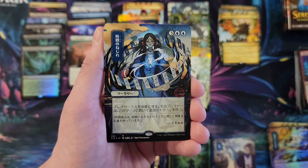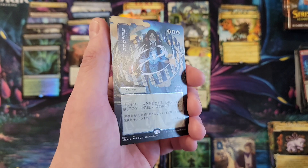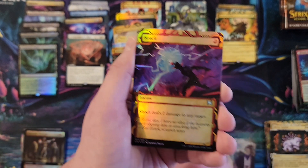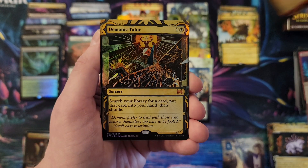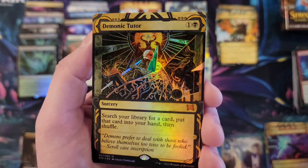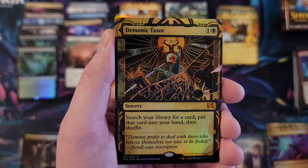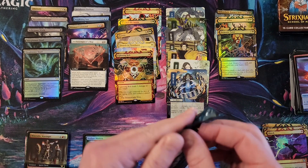Academic Probation. Divine Gambit. Time Warp — woo! That is Time Warp in the foil etched. Shock, Demonic Tutor — that is the foil Demonic Tutor from the non-alternate Mystical Archives. That thing is still like 50-60 bucks. That was a really good pack.